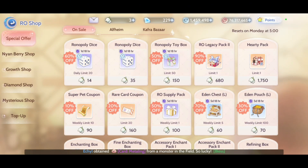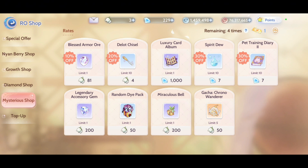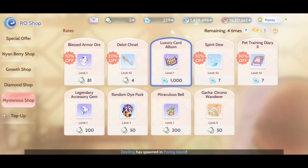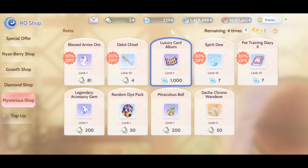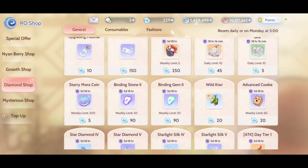Tip number two: you need to learn how to convert your diamonds into zeny, because in the early stage of the game zeny is very important. Simply buy this luxury card album, and if you sell it to the market you will get around 70 to 90 thousand zeny, so you can bid on cards that you need in the early stage of the game.